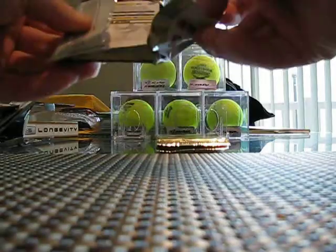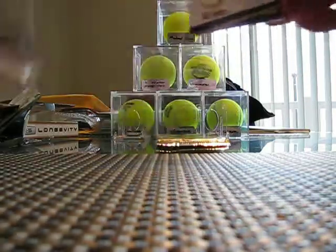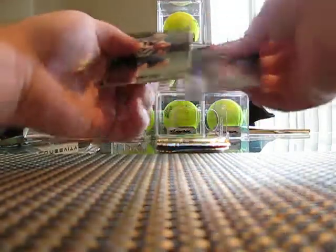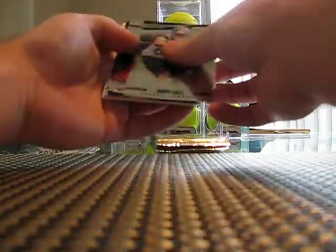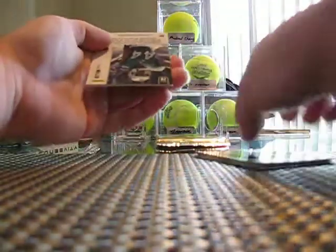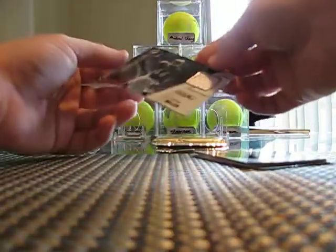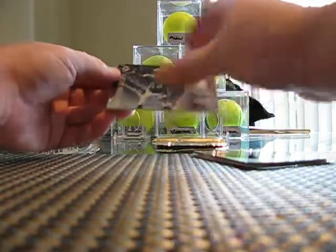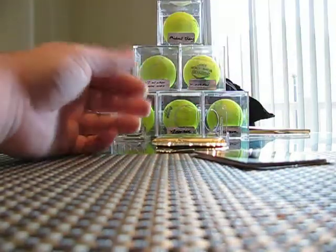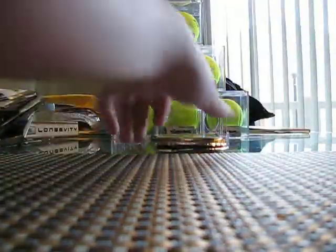Alright, so here are the three thick packs — I'm guessing these are my three relics, maybe a relic auto out of one of these. Let's slide this to the back. Danny Cole. Phil Rivers. Wes Welker. Victor Cruz. Jordy Nelson. And Lamar Miller. This is just a Dress for Success jersey — and is it numbered? Nope, no numbering on that. It's kind of weak.